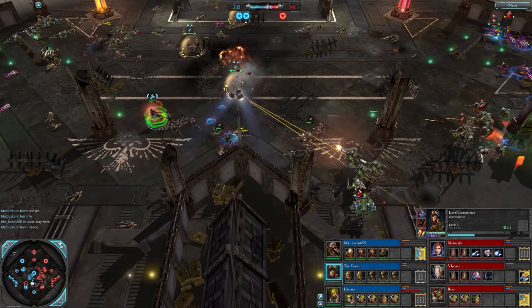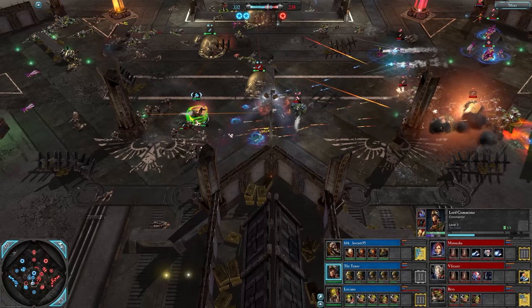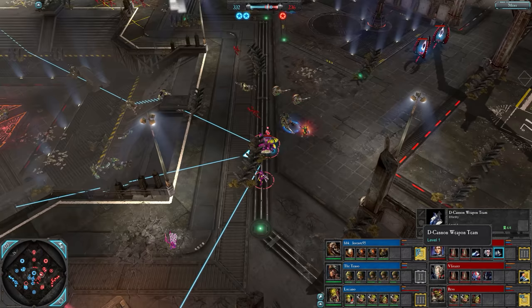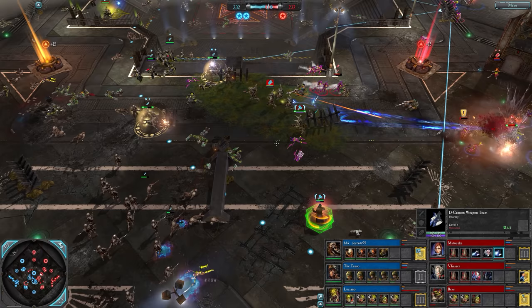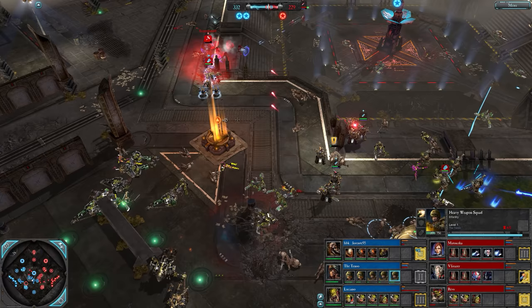Fire Prism on the way for Vlirazor. Matuska does have a D Cannon up - there it is, look at the range of this thing. Should get a good singularity on this chaos stuff here. Grenades going in, auto cannons are struggling to stay on the field for very long once the fighting starts - they're getting grenaded.